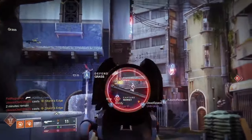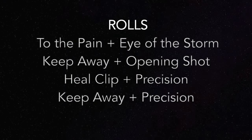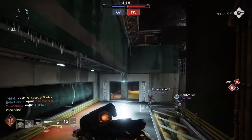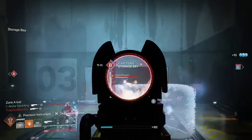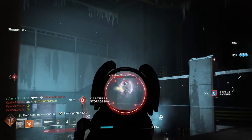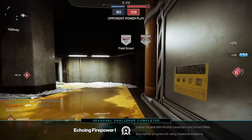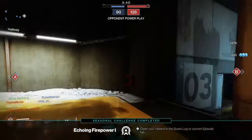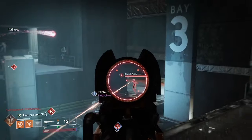Among the 120 RPM scout rifles — So Long Arm and The Prophet — Time Worn Wayfarer ranks second in range and stability, and dead last in aim assist and handling. They all have 18 zoom, but this gun has the most unique scope of the 120s. It's a red dot, and the zoom seems more magnified, more consistent, and less bouncy.